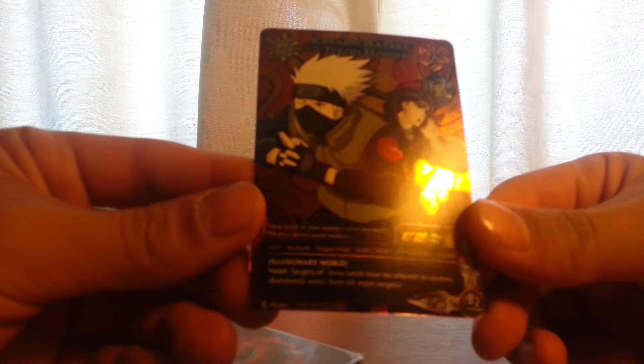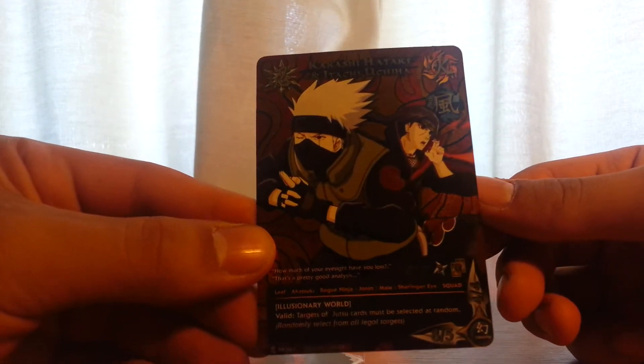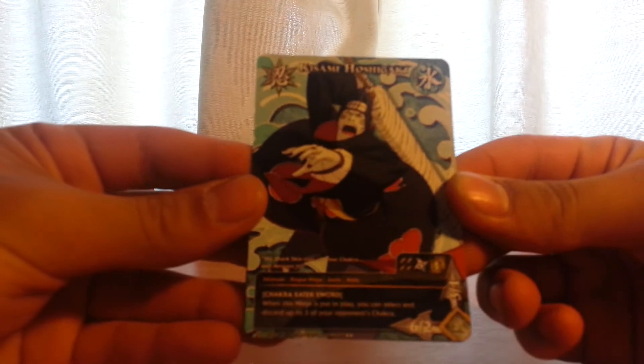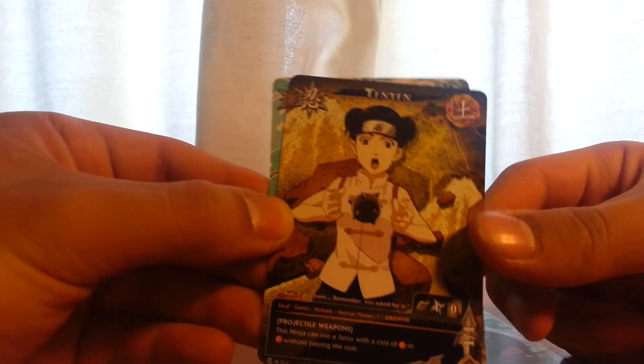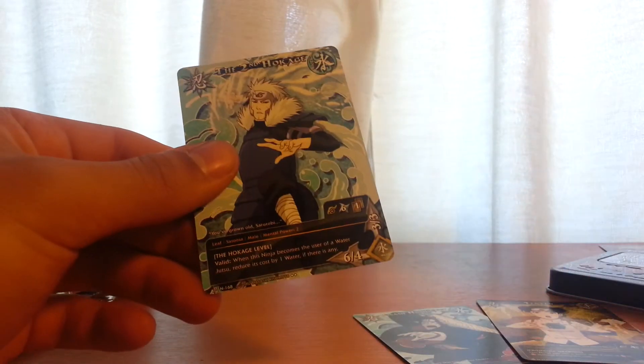So you can see better — focus. Nice. Other cards: oh nice, Kisame Hoshigaki, Tenten, ooh Second Hokage. Real nice cards.